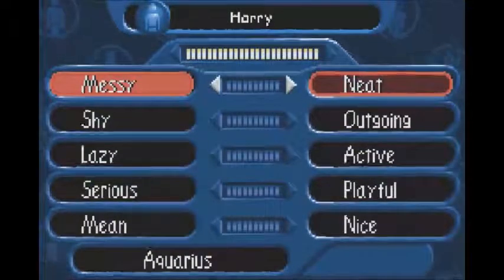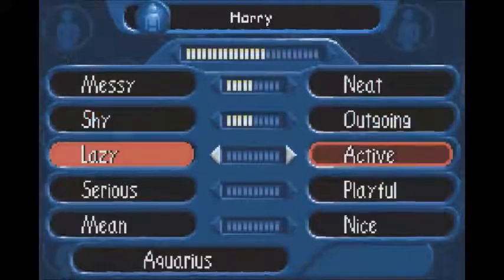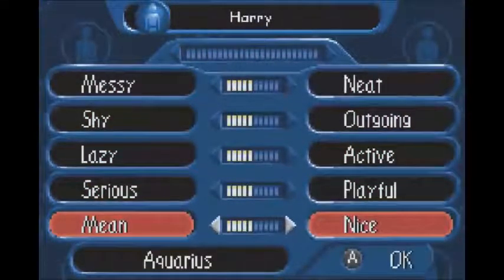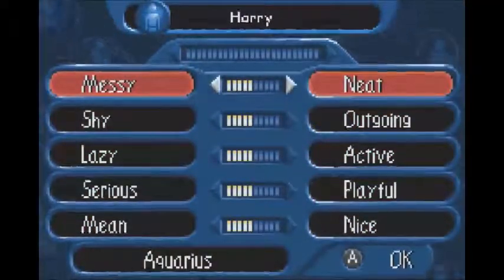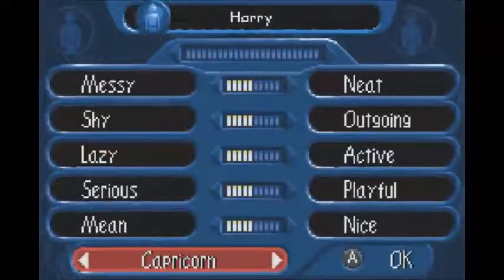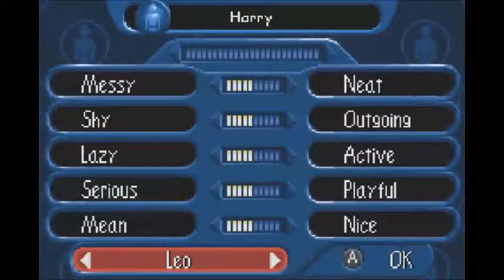So my stats — this sort of determines a few things in the game. Best option is just put them all roughly average. You want them sort of like this because otherwise if you leave one too low, like if you have messy too low I think you'll have to shower more often and stuff like that. Put them all average, that's what I'll do. And I am a Leo.